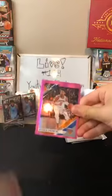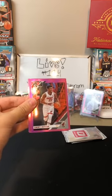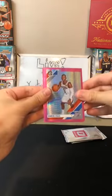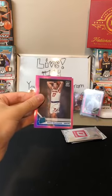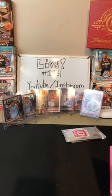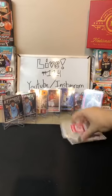Got a Dennis Smith Jr. for the Knicks. Jimmy Butler for the Heat. Chris Paul for OKC. Ignas Brazdeikis for the Knicks — nice card. And then a Kevin Love going to the Cavaliers. Rookie pink cards are always good.